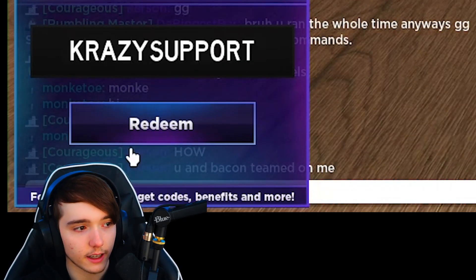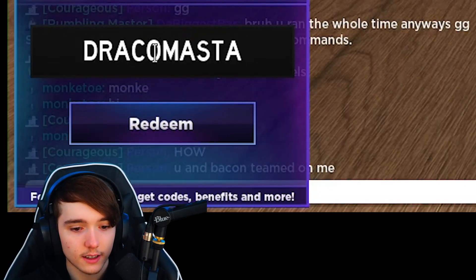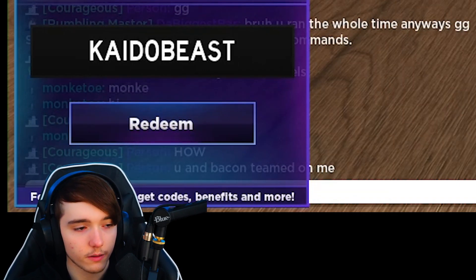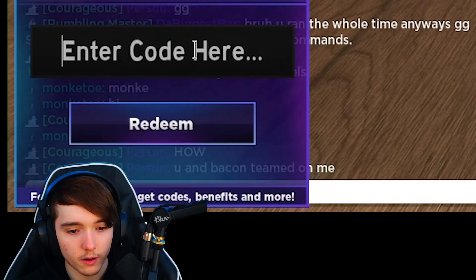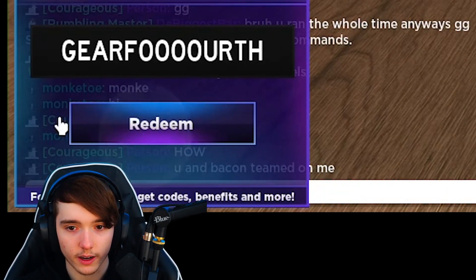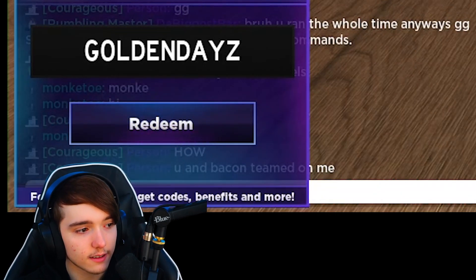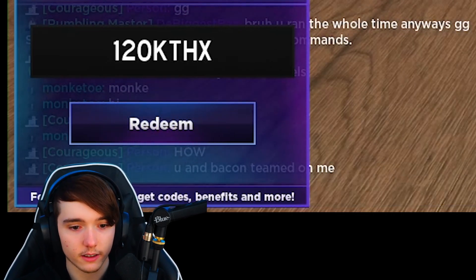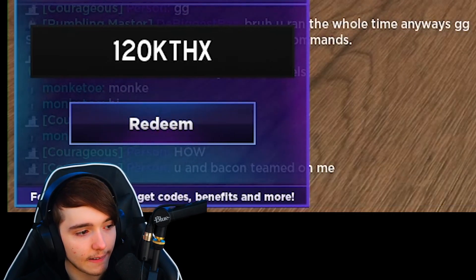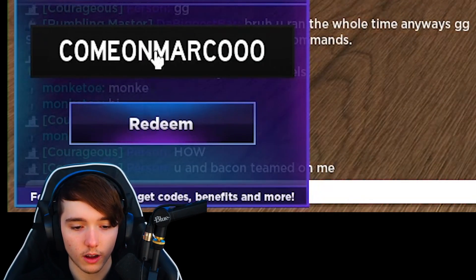Next code is CRAZYSUPPORT. Then we have 160kWOW. Then we have the code DRACOMASTA. Then we have the code FATSTACKS. Next one we have is GOLDENDAYS. Then we have the code 120kTHANKS. And the last code we have right here is COMEONMARCO.